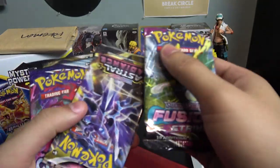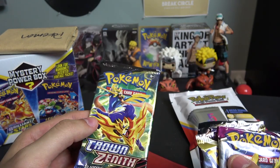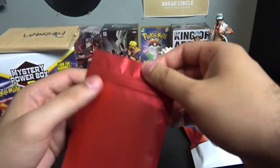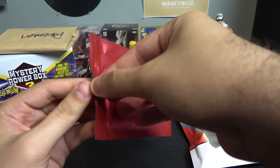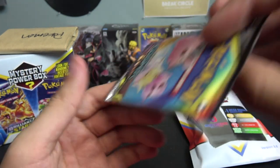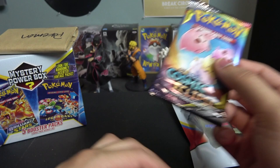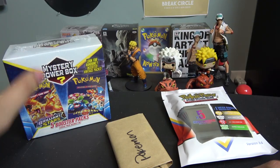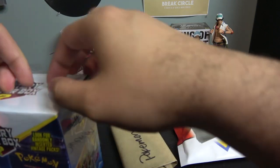The packs I got in here are Fusion Strike, Astral Radiance, Chilling Reign, Rebel Clash, and Crown Zenith. And then the red pack — let's see what's inside — and we got a Sun and Moon Cosmic Eclipse! Not bad at all.